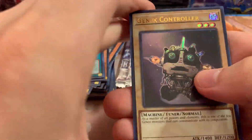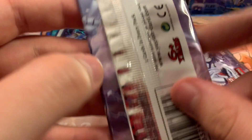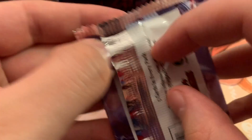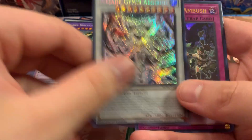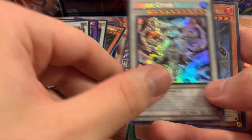Down to the last few packs. Arms of GenX — dang it, another one. We pulled that one already. Spade Speculation. Three packs — come on! Arbitration of White and Ice Jade Kimura. Come on, a box — Retro Beast, Ice Jade — oh my gosh, that's awful.